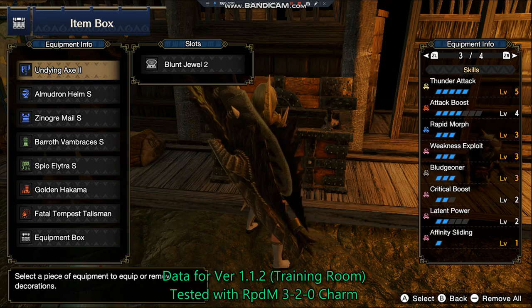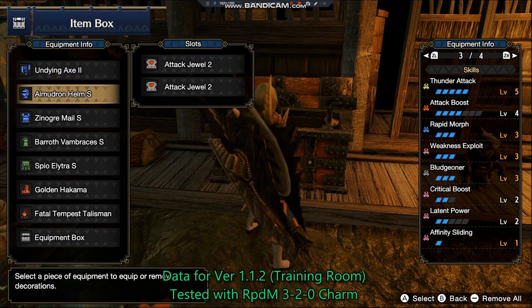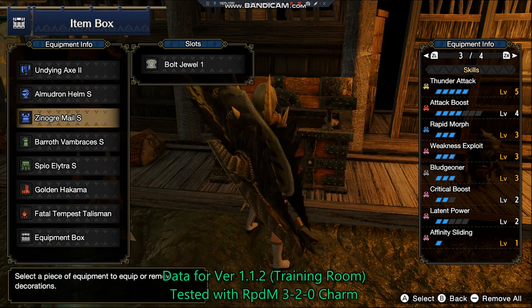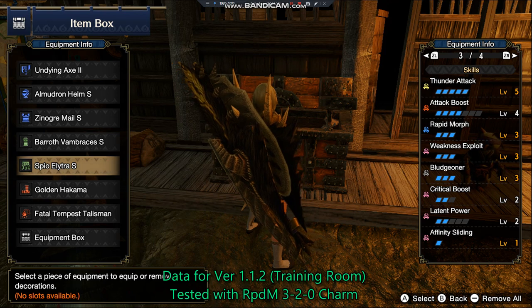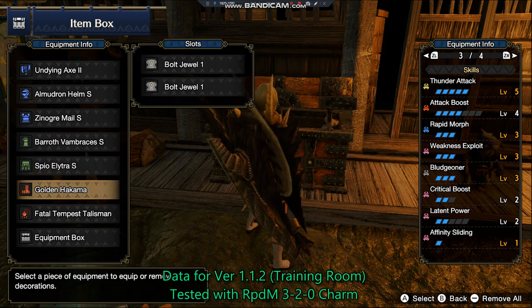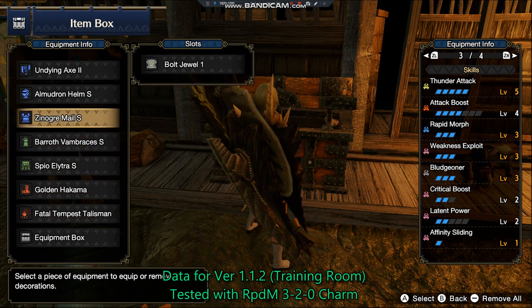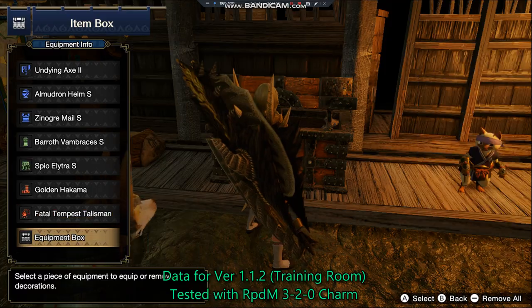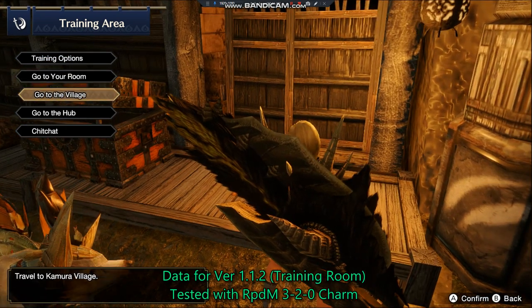At the smithy you can see my skills. I'm using the Rajang switch axe with Blunt Tool 2. The Almutron Helm S with two Eject jewels, the Xenogrimala S with a Bolt jewel 1, the Barryof Vambraces S with two Bolt jewels 1, the Spyro Elytra S with no decos, the Golden Hakuma with two Bolt jewels, and the Fatal Tempest Talisman with Rapid Morph 2 with two Blunt jewels. So you need three Blunt jewels, two Attack jewels, and the rest are Bolt jewels. I'll put a link in the description.